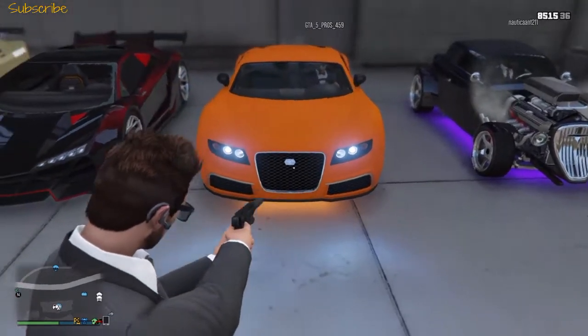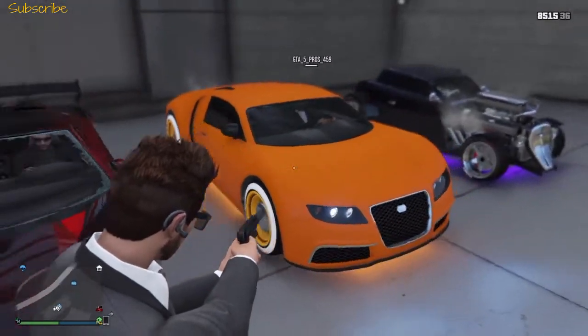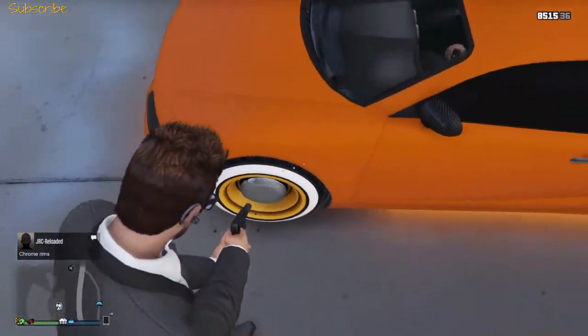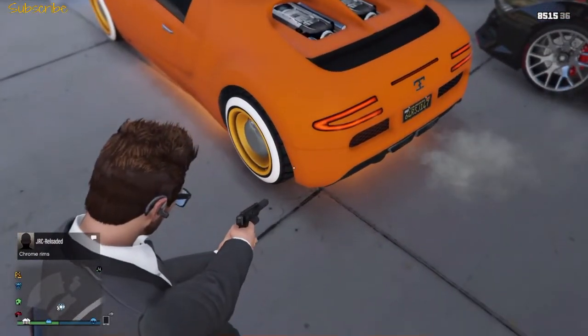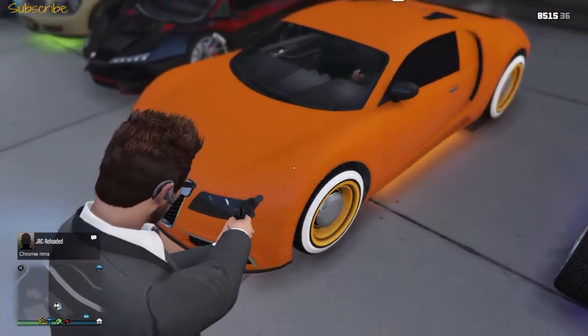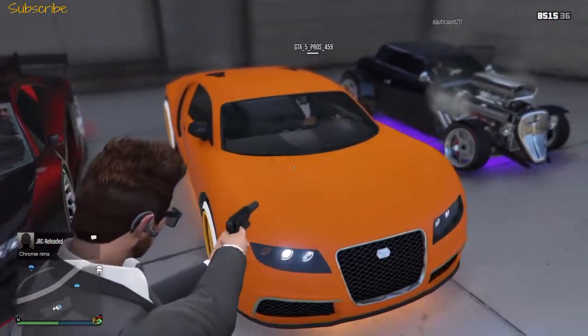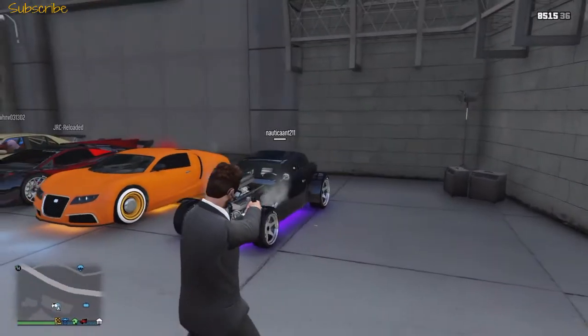Then we have GTA 5 Pro 459 with an orange paint job. I really like this — it really stands out. It's probably not my absolute favorite but it's so nice. He also has matching orange rims, which I really like.